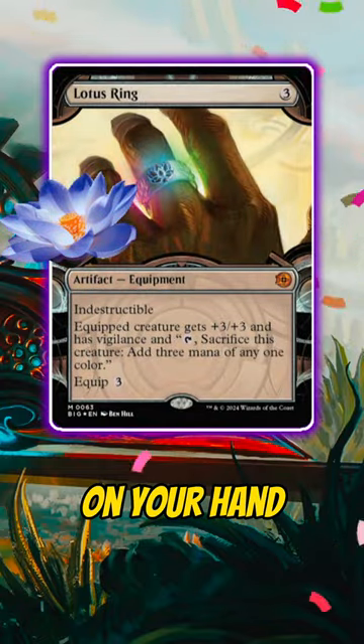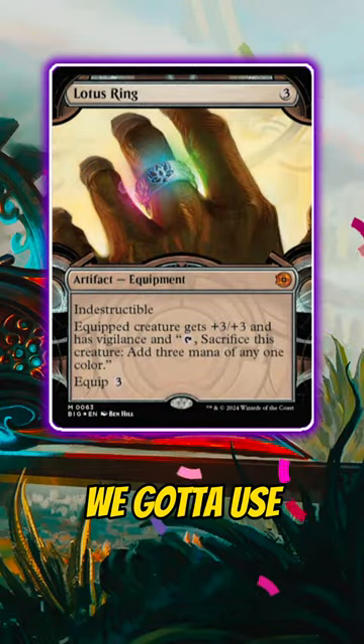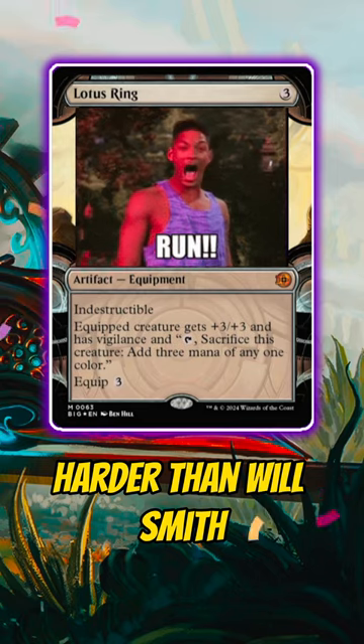This thing is a black lotus you can wear on your hand to stunt on the haters, so you know we got to use it to slap our opponents harder than Will Smith on Chris Rock.